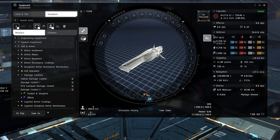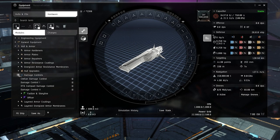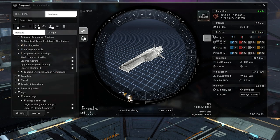As covered in the shield tanking video, damage control gives resistances across your shield, armor, and hull. In most cases you want to run one — it's just good practice. If you're running a ship that can use an assault damage control, like assault frigates or heavy assault cruisers, that gives a lot of resistance for a short time on a cooldown.